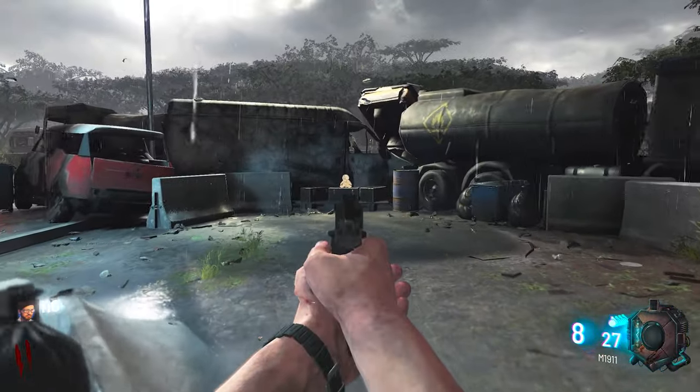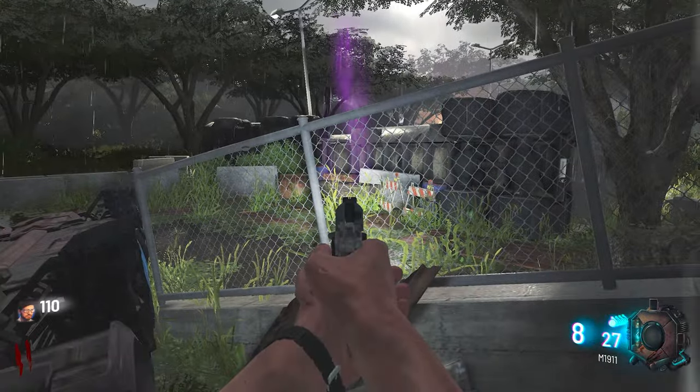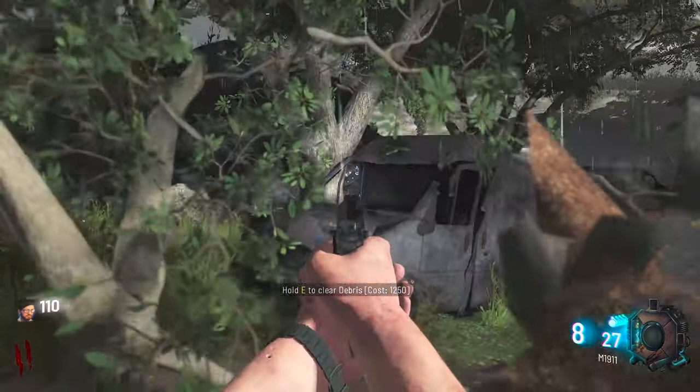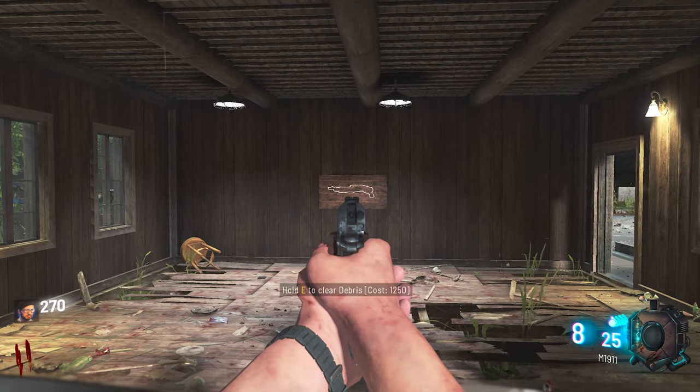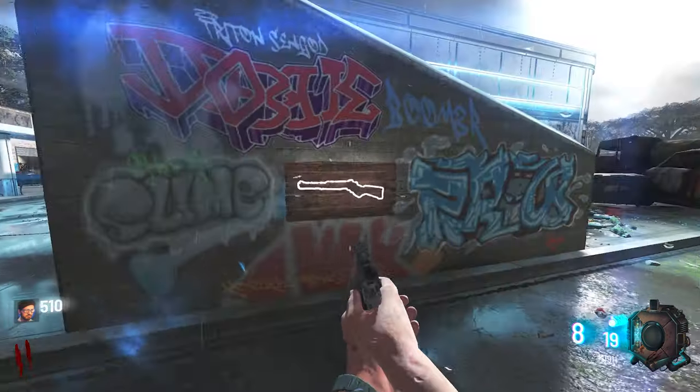The box can spawn there as well — we found it, the box is there! I've got a flashlight... and now I haven't... and now I have. I can buy this — is that a perk? It's the Wonder Fizz! What else can we see from here? Any perks over here? The Spaz 12, let's go! And what's this — the MK2 carbine?